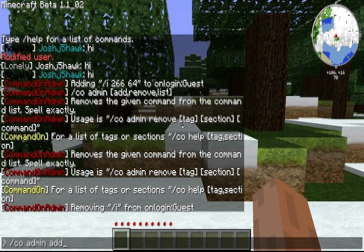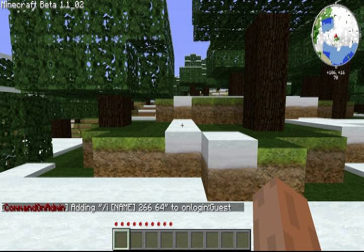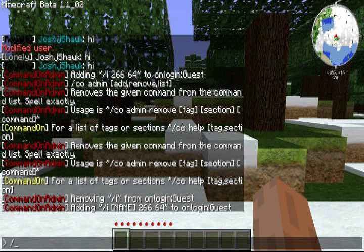Coadmin, add, on login, guest, give, name — which will pull the player's name and insert it there, which is really cool — gold, 64. Done. Now we need to go back and do what I was in the process of doing: coadmin, add, on login, guest, modify, name, groups — G for groups — and then move them to the peasant group.